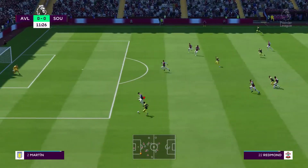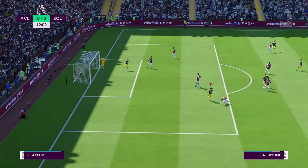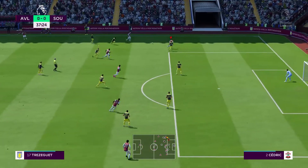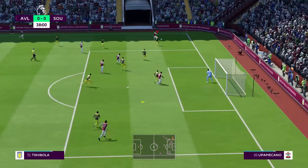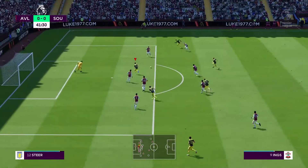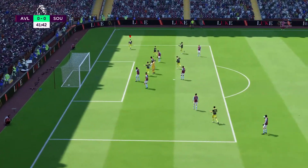First chance: Stuart Armstrong plays it wide, Nathan Redman cuts inside but the shot is terrible. Aston Villa try to answer — a great cut from number 17, cross into the middle to Shabula, but he heads it over the bar. Then Danny Ings chips it right over the goalkeeper — great quality finishing.